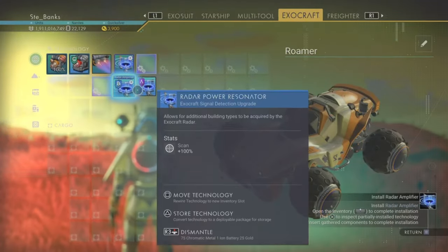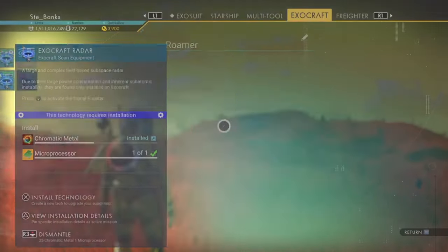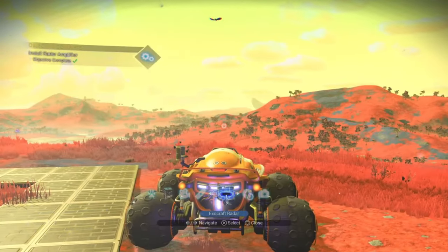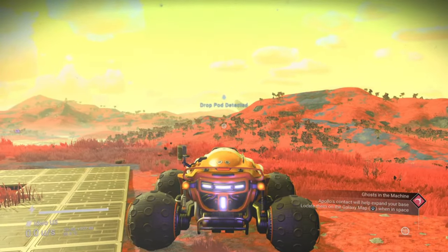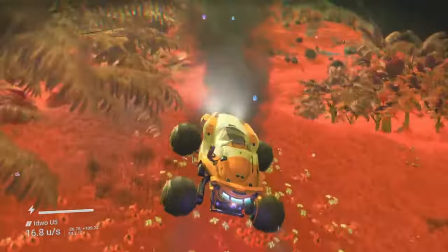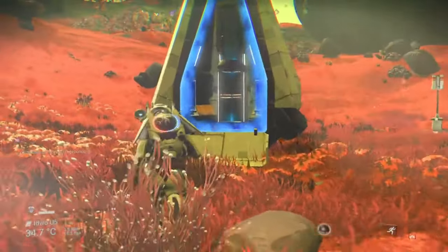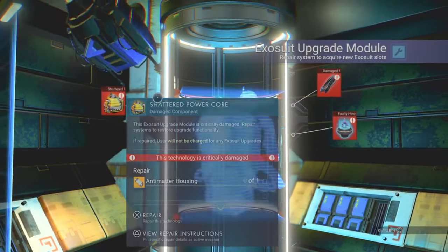The Roamer, the Colossus, the Nomad and the Pilgrim all share the same upgrade modules. With these primary land-based exo crafts you can add upgrades to scan for resource deposits and depots, ruins and monoliths, abandoned buildings and drop pods. The three upgrades you need are the E-Signal Booster, the E-Advanced Signal Booster and the E-Signal Booster Tau. You can also add upgrades to improve driving performance, make them immune to harsh environments, mine resources and lob explosives at sentinels.